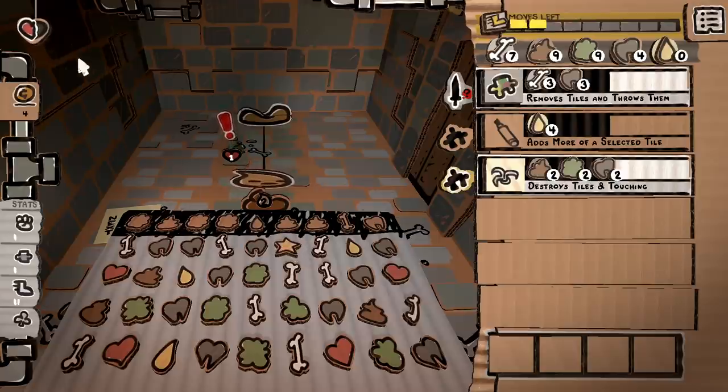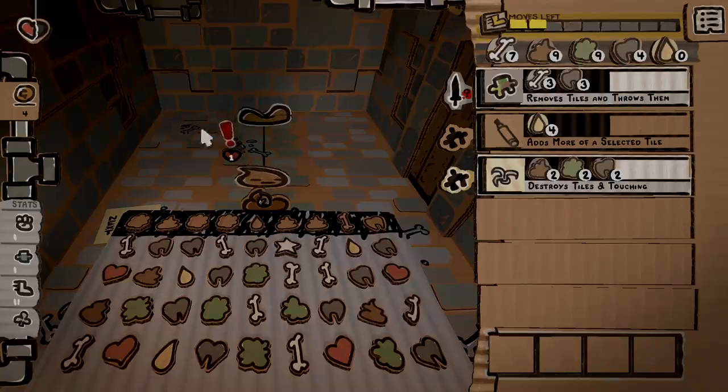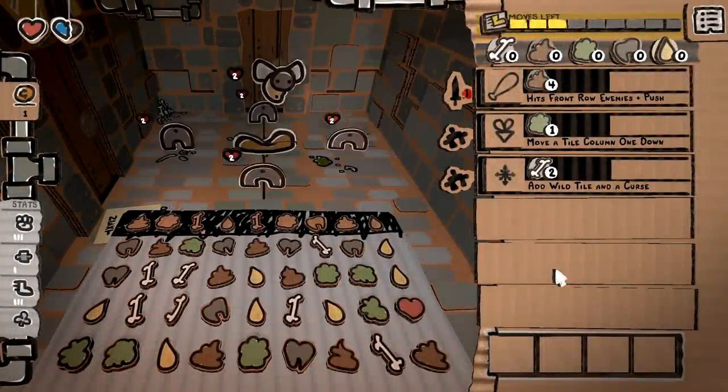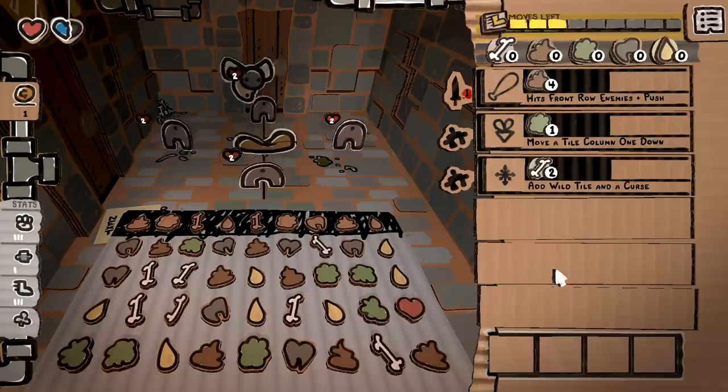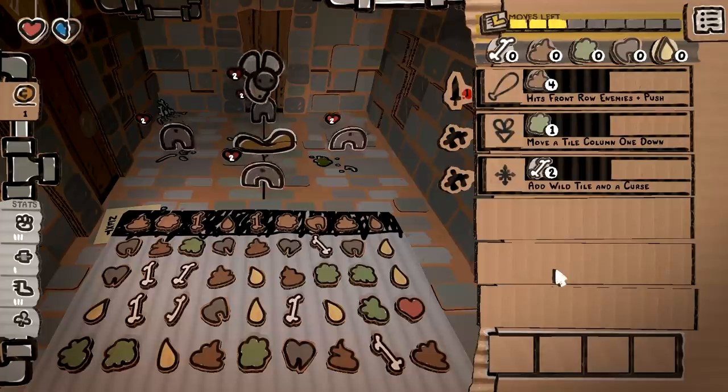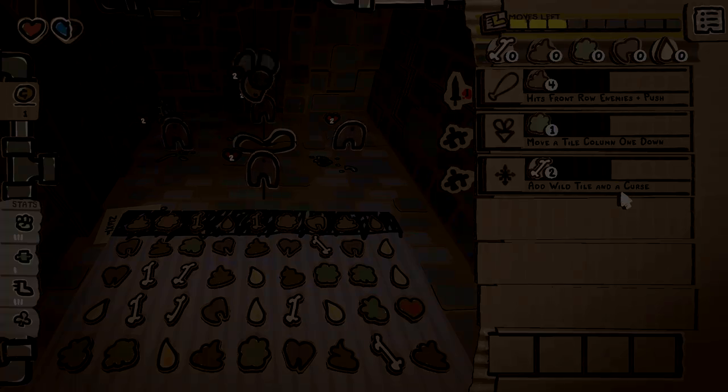I kind of threw this playthrough away just rushing through, and after an entire playthrough I was not able to pull off getting enough wild tiles available. I couldn't get the spell and I couldn't keep the wild tiles I had on the board. So I switched to Bumbo the Empty, and in my second round we were able to get the spell to add a wild tile and a curse, so we should be good to go in a bit.